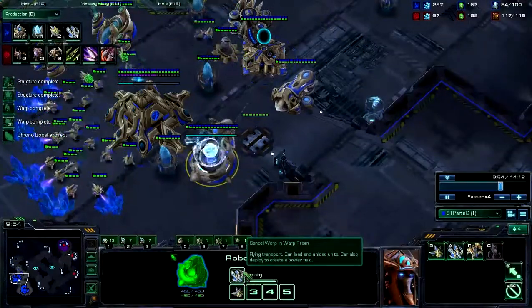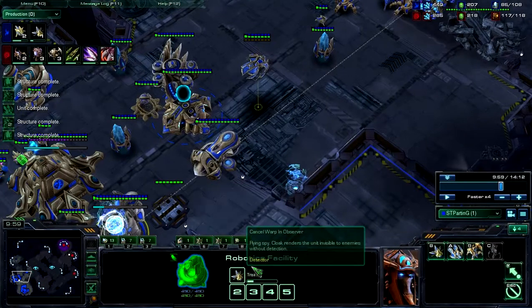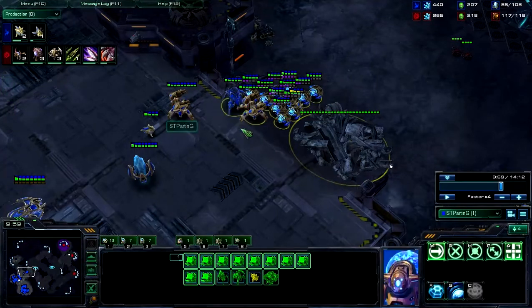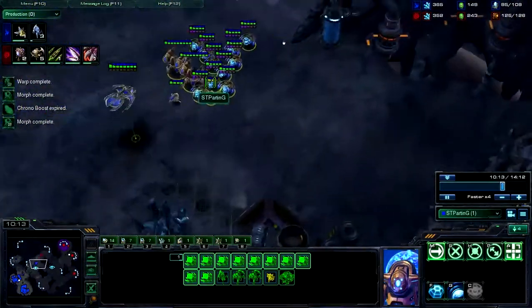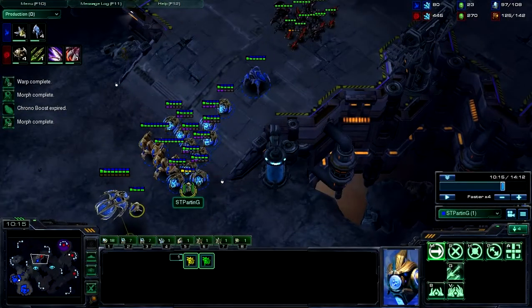Here comes the warp prism right after the immortals, and here comes the sentry last — because if you build it first, it doesn't give you much use, since you're going to be doing a strong push no matter what you see. What Parting does with his probes is he doesn't have them in his army — he just takes 2 of them and right-clicks on a unit, and they'll follow that unit around the map.